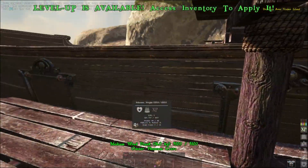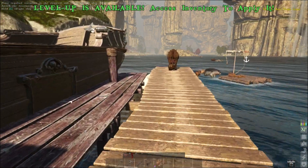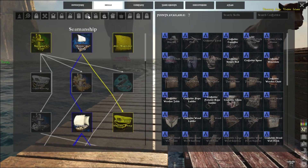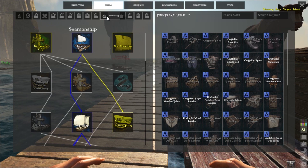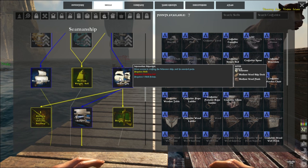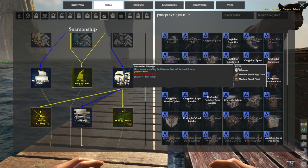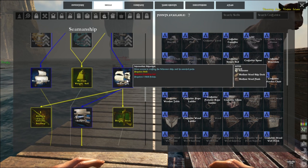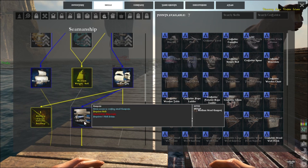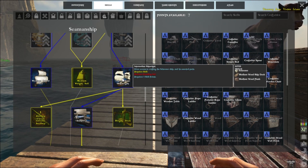It's gonna cost a lot though — the total cost of the schooner is in the tens of thousands of materials. For the wood pieces: first you'll want to make two medium wood ship decks. Then for the medium wood planks, if you're not going for gun ports you'll need about 26 planks. If you are going for gun ports, you'll need 10 gun ports and 16 wood planks.